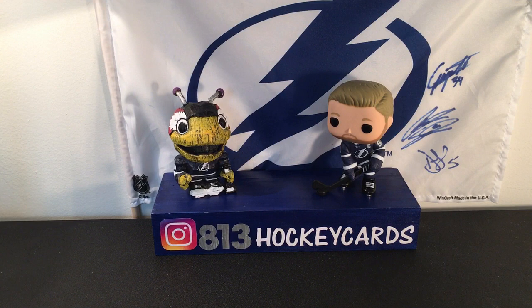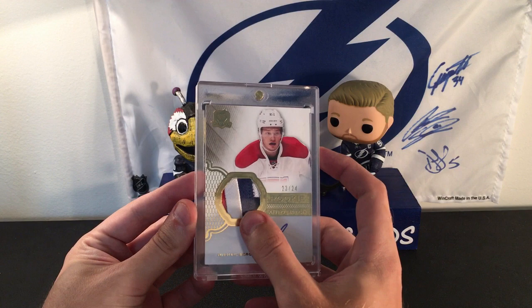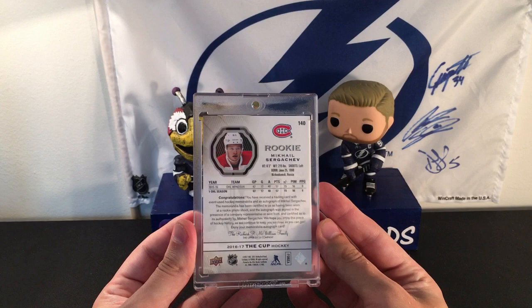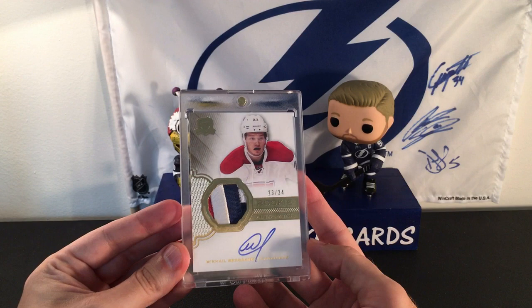This was an eBay purchase — I did not win this in a break. You guys know Mikhail Sergeyev is one of my biggest PCs. I was looking on eBay late night, had a couple drinks in me, and I was like, that card looks pretty sweet. I picked up this Mikhail Sergeyev Cup Rookie — three colors right there: a little bit of red on the left, white obviously, and some blue. This is the short print one out of 24 — 23 out of 24 — just a really beautiful looking card. These short print Cup rookies you can't beat. There's a really good price for a non-patch auto on eBay that I might pick up later, but this one kind of takes the cake for now.